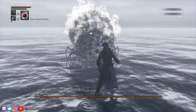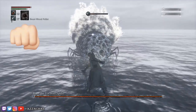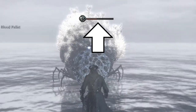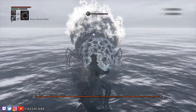Once all the spiders have been taken out, put away your weapon — in this case the Saw Cleaver. We're then going to use a beast blood pellet and punch Rom in the face multiple times. Punching Rom in the face doesn't do much damage at all, but it fills the beast hood bar really fast. Just keep punching Rom in the face until the beast hood bar is full.